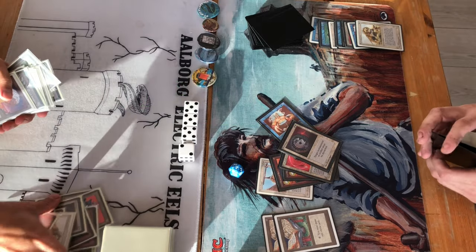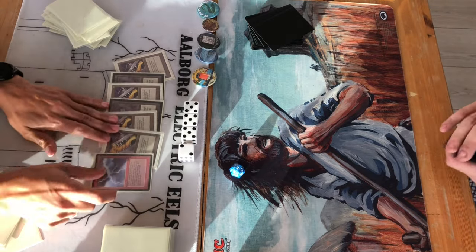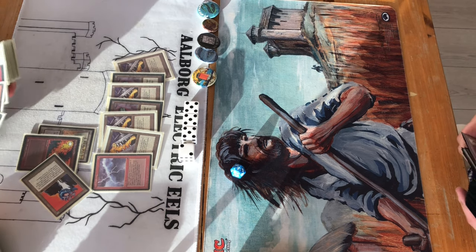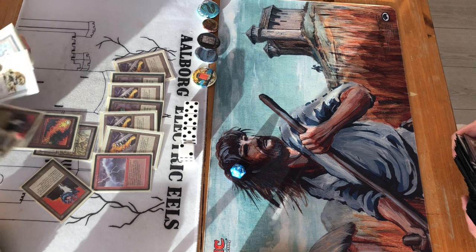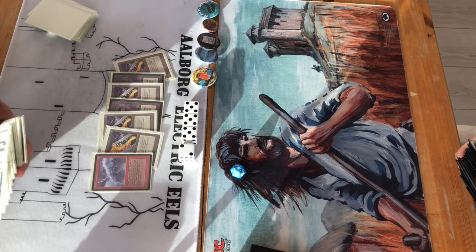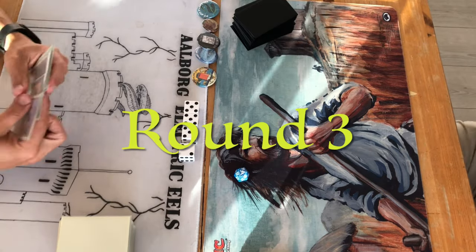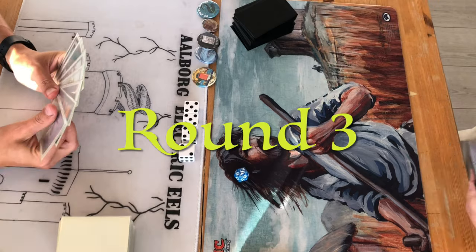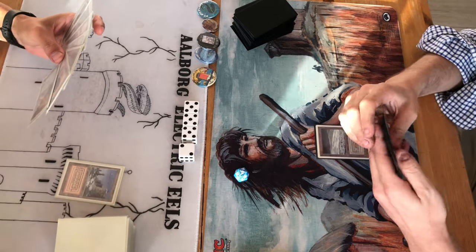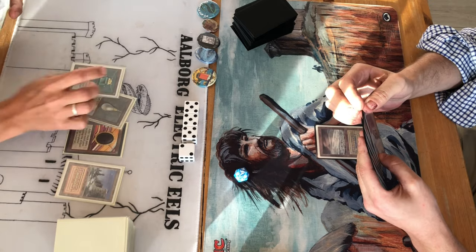Will this be a clean sweep — 3-0 — or will Agro Control Burn show what he has? These are training matches so they're also discussing sideboard strategy together. All right, round three. It looks like Atак took out all his Blackvises since he was on the draw and brought in answers instead. And then — wow — what a start, just emptying his hand.